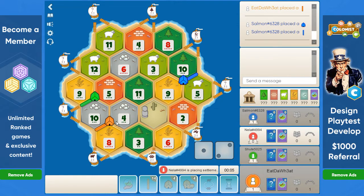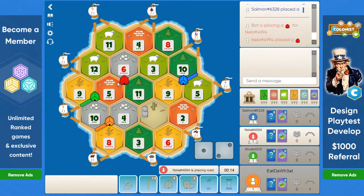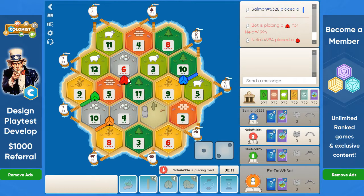We went second on the 8-4-10. Green went first on the 5-9-10 and blue went third on the other 5-9-10. Red, on fourth position, goes for the 6-5-11 with the best ore, best brick, and a little bit of wood.